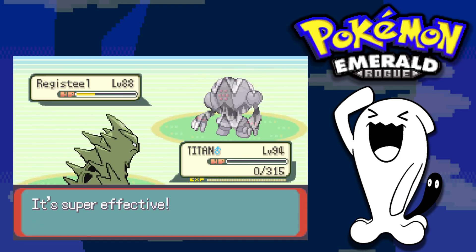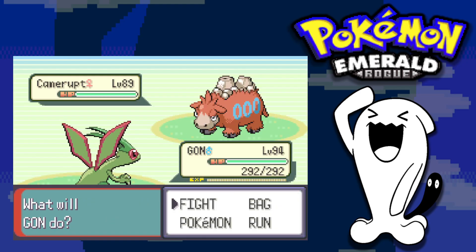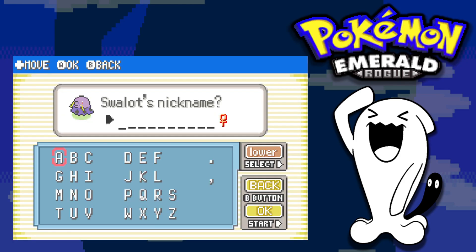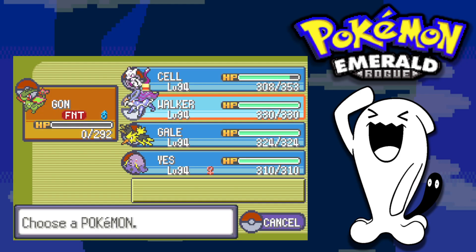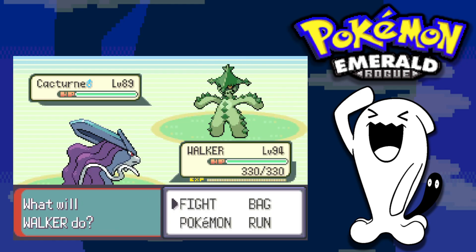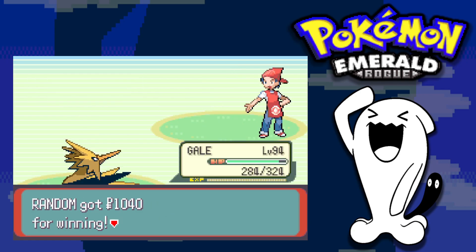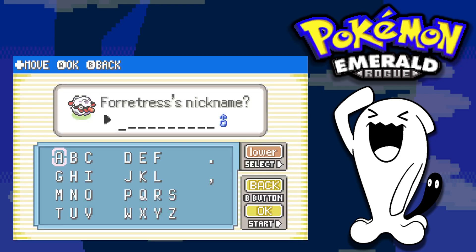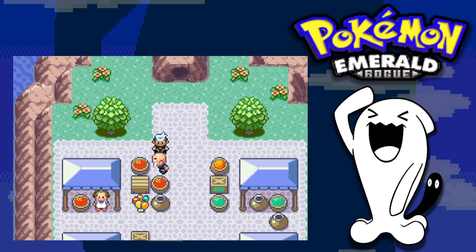Now we're in trouble: Sceptile has fainted, and to make things worse I lose Tyranitar to a Registeel. I add Swalot to the team to fill the gap. Then tragedy strikes again — I carelessly lose Flygon. Being this close to losing the run was painful and added a lot of pressure, but I knew I had to push on. We caught a Farettas and a Registeel to round out the team and moved on to face the next Elite Four member.